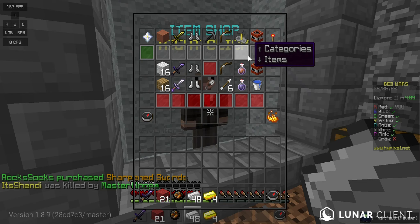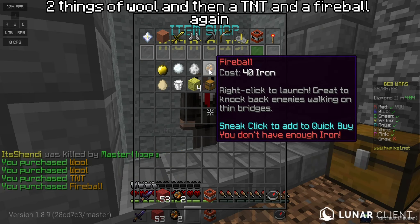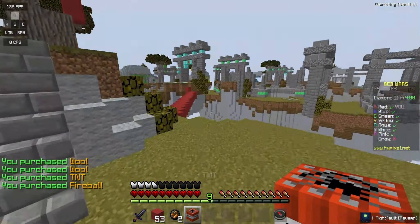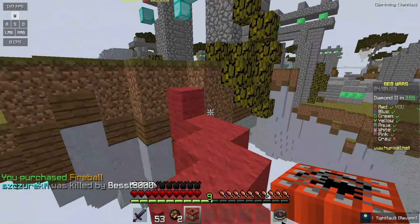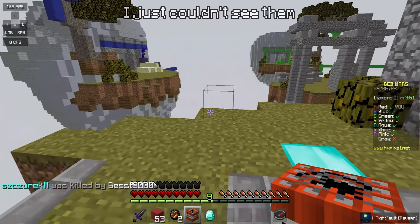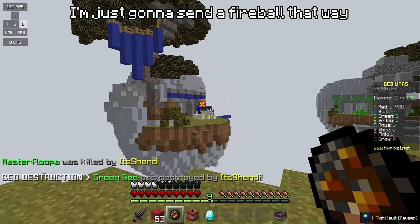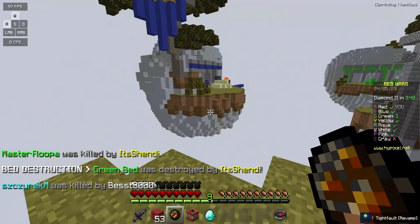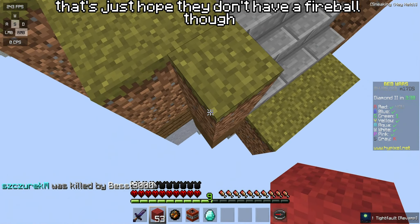I'm gonna buy two stacks of wool and then a TNT and a fireball again. It's blue, just not there — I just couldn't see them. I'm just gonna send a fireball that way. I'm gonna try and bridge over, just hope they don't have a fireball though.